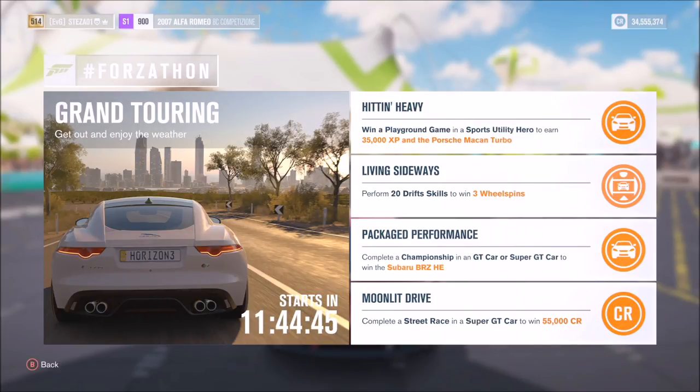The first challenge called Hitting Heavy wants you to win a playground game in an SUV to earn 35,000 XP and the Porsche Macan Turbo. The next one called Living Sideways wants you to perform 20 drift skills to win three wheel spins. Third one called Packaged Performance wants you to complete a championship in a GT car or Super GT car to win the Subaru BRZ Horizon Edition. And the final one called Moonlit Drive wants you to complete a street race in a Super GT car to win 55,000 credits.